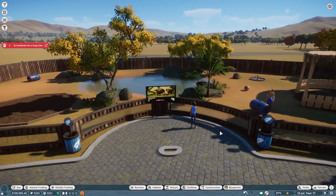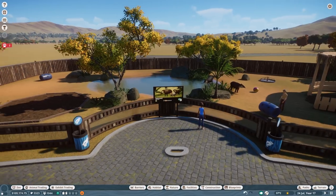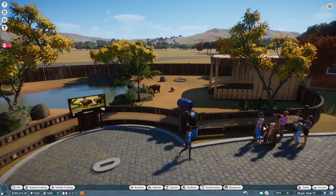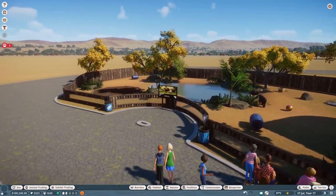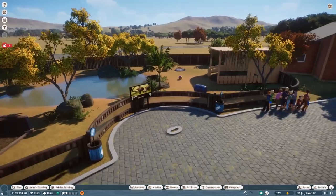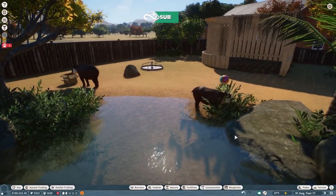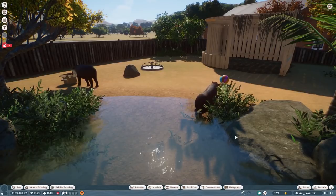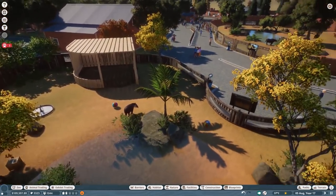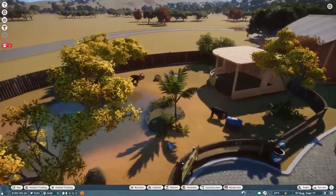Hey guys, thank you so much for tuning in to my channel and welcome back to another episode of Let's Play Franchise Mode. Something has changed here - I wasn't able to fix the tapir, it's stuck there together with the caretaker and I just can't do anything about it. So I've moved the tapir's habitat and got a new tapir in here. Hopefully we will have some more luck this time and it will not get stuck. Remember it's a beta so things like this can happen - I did file a bug report. This is pre-recorded so don't worry.